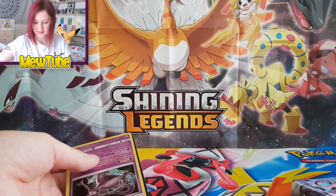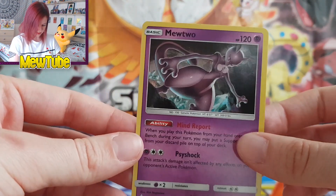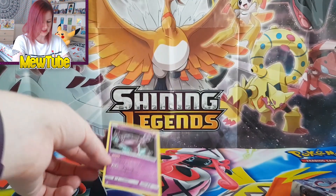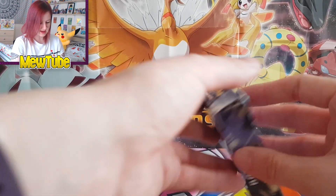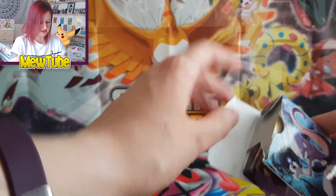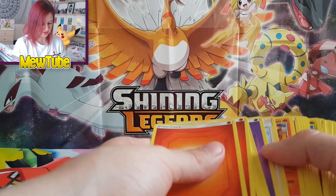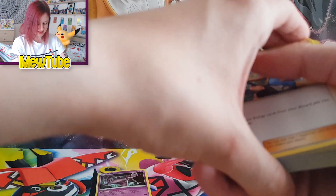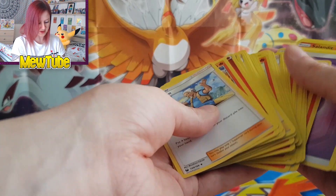Then we've got the code card and the promo — here is the Shattered Holo promo card, which is part of the deck. You also get the deck box, and obviously in here is the deck itself. Let's have a look at what we've got.